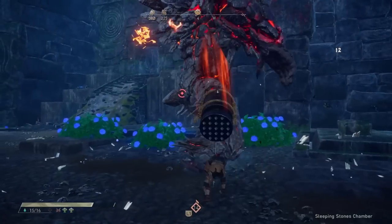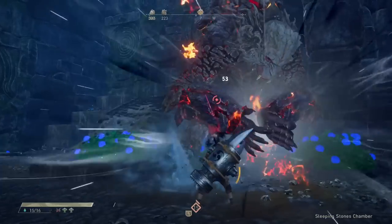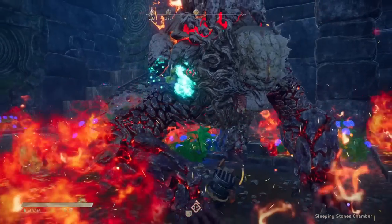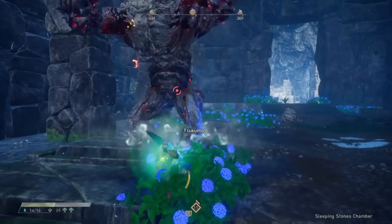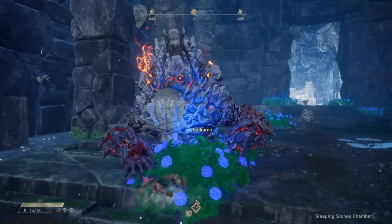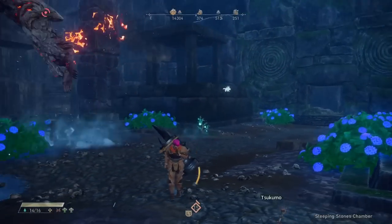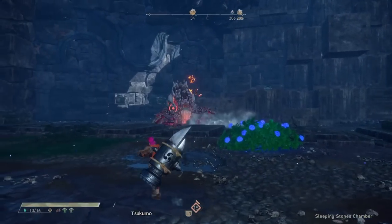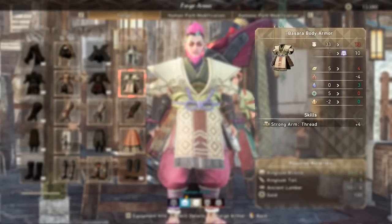First, I'll go into a basic explanation of how armor and weapon skills work in Wild Hearts, then we'll dive into my best recommendations for armor and weapons for progression through the story. All pieces of armor in the game have their own defense number, their own resistance values, and also a unique modifier in the top right corner referred to as human path points if it's blue, or kemono path points if it's red. This is important when it comes to skills.